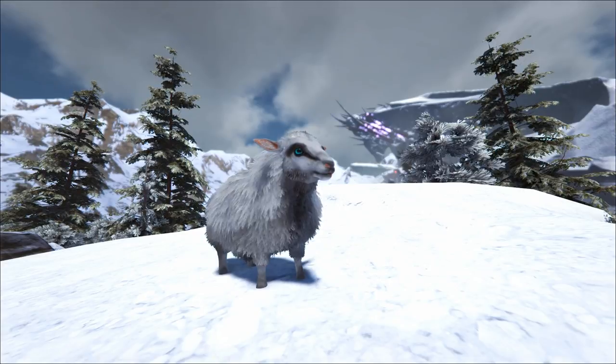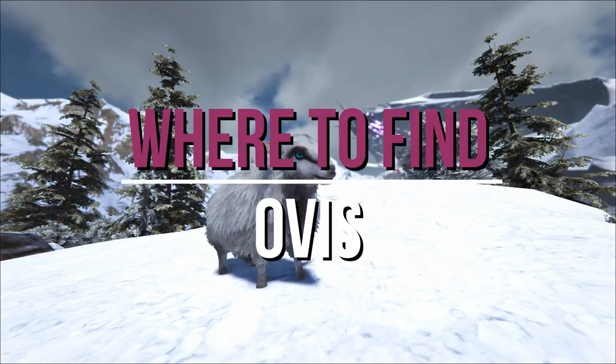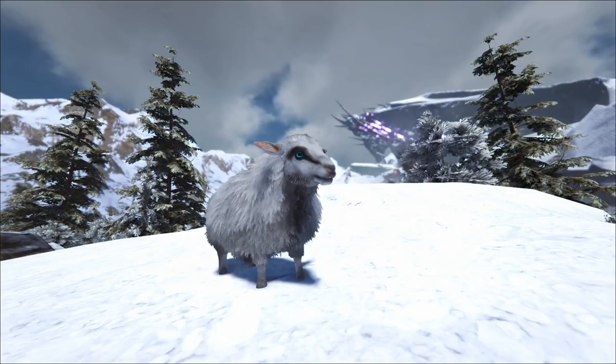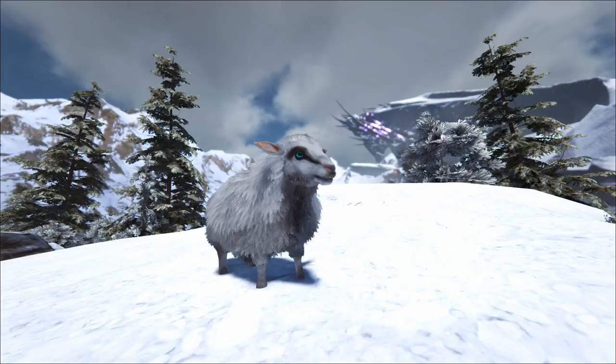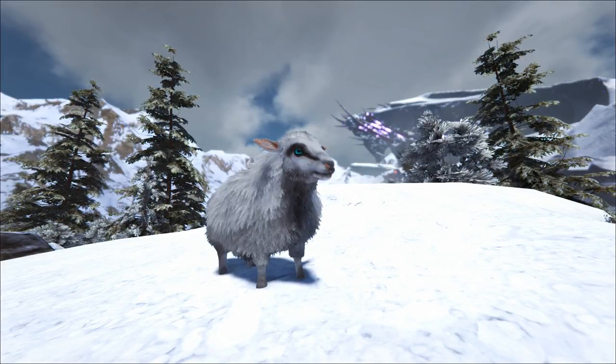Hello and welcome, my name is Fizz, and today we're gonna take a look at where you find Ovis, aka sheep, on the Extinction map. If you haven't noticed, they are actually very hard and very rare to find. I'm gonna show you some tidbits of information on how to snag yourself some sheep, because on Extinction you're gonna need some mutton for taming. So sit back, relax, and enjoy.